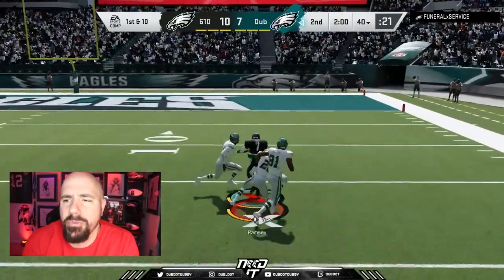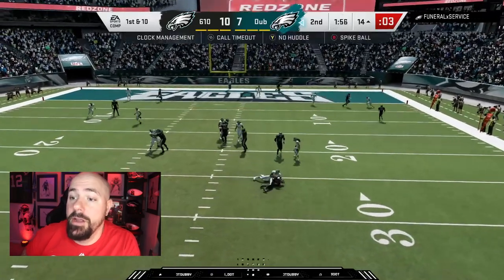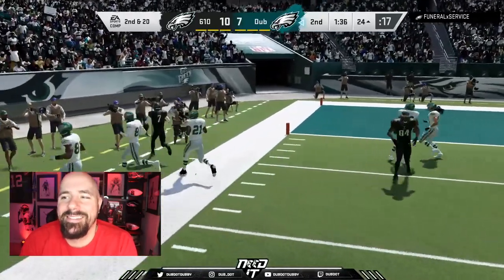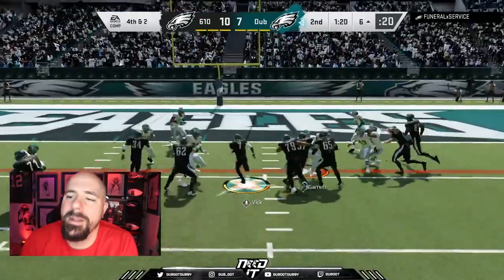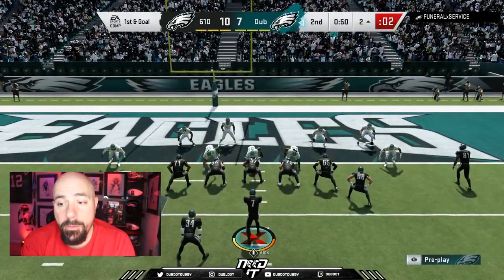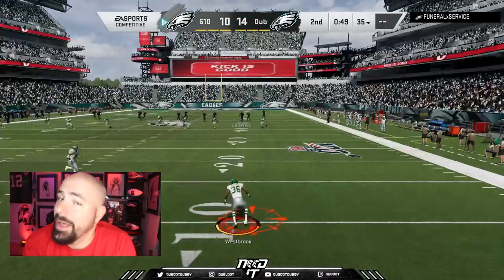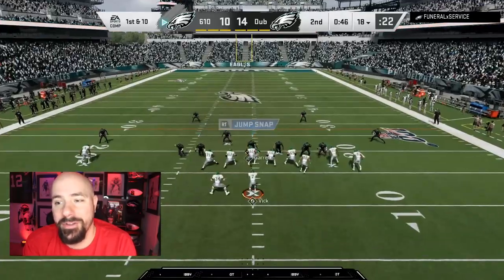Michael Vick scrambles on a read option inside the 15 — probably should have slid with four defenders around him, but I'm looking for a touchdown. We scramble down to the nine-yard line. Third down, we run close. Fourth and short — blast that ass, first down. When you're this close in the New Orleans playbook, there's nothing to really think about. The best thing about blast is short yardage — if you're going to try this offense, start with short-yardage blasts to get those touchdowns.